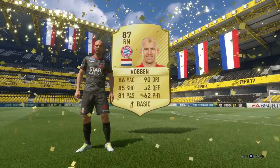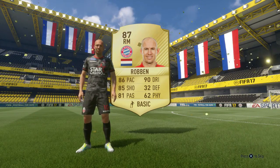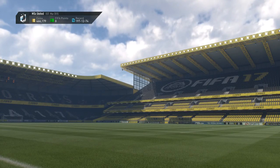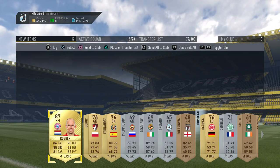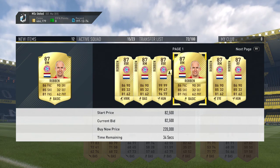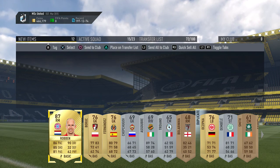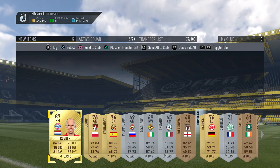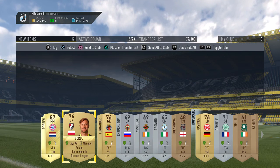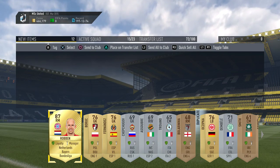Iron Robin in an all players pack — 87 rated right mid, 8-walkout. Let's see how much he goes for at the moment. I used him in a previous video where I bought, used, and sold him. He goes for 80 to 90k — pretty incredible to pull Iron Robin from an all players pack. Let's see what else is in here: a Russian player and one Premier League player. Nothing else too exciting, but obviously Robin is the one to look out for and we pulled him.